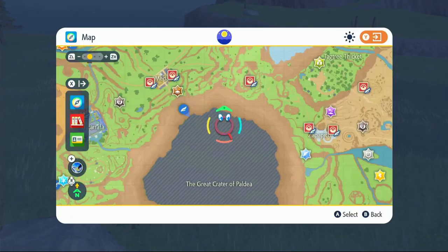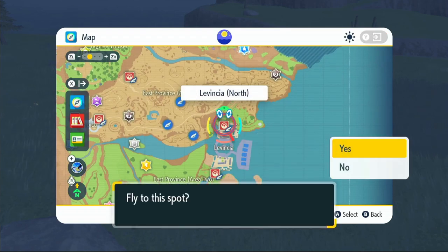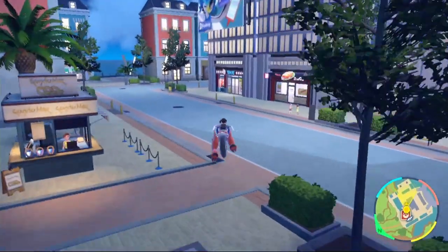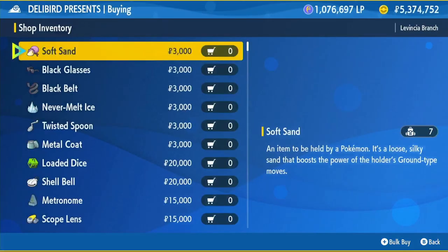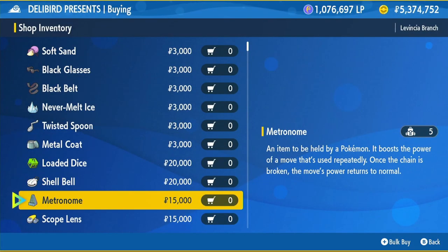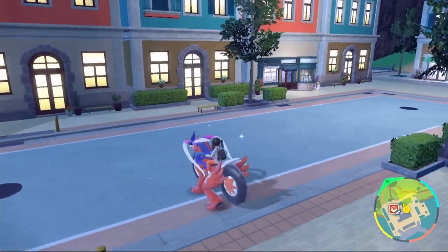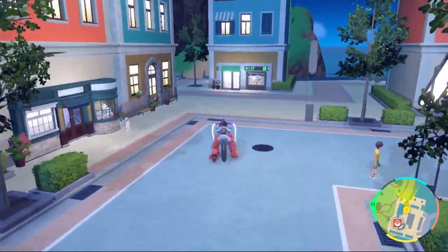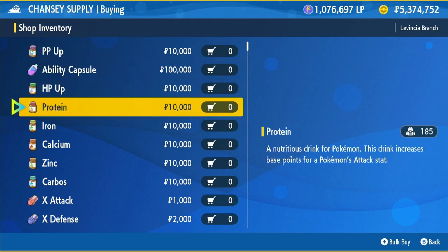Let me show you where to get this item. If you come to the right side of the map to Lavincia North, this is where we're going to get the item. We're going to be heading to the Deli Bird Shop. Click on Battle Items and then scroll down to get the Metronome — that will cost you 15,000 Poké Dollars. When you come out of the Deli Bird Shop, turn right and head to the Chansey Supply Shop, which is the black and green shop. This is where we're going to buy our Nature Mint.